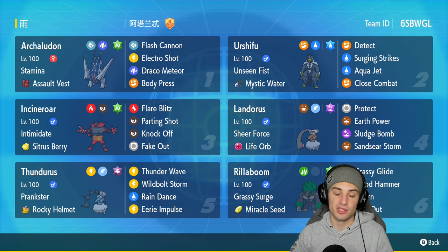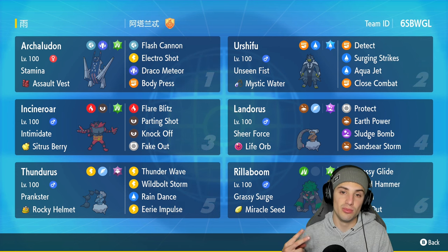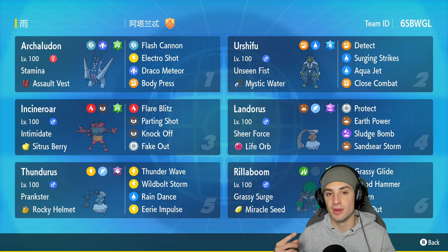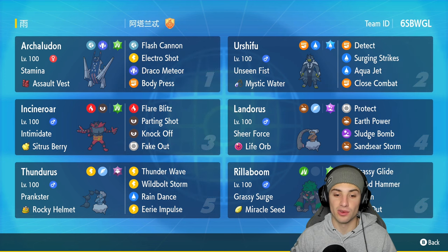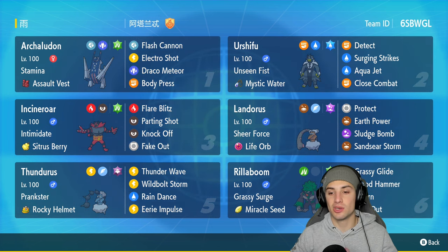The second way you can play Arche Ludon is in rain. You set up rain with Tornadus, who has Prankster and Rain Dance. From there, you use Electro Shot — normally a two-turn move, but in rain it charges in one turn and you automatically get that special attack boost. You can just keep stacking your special attack and deal massive damage.